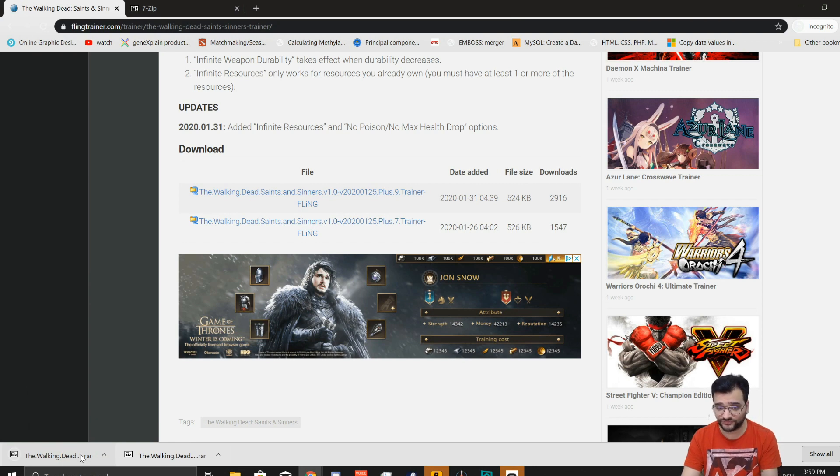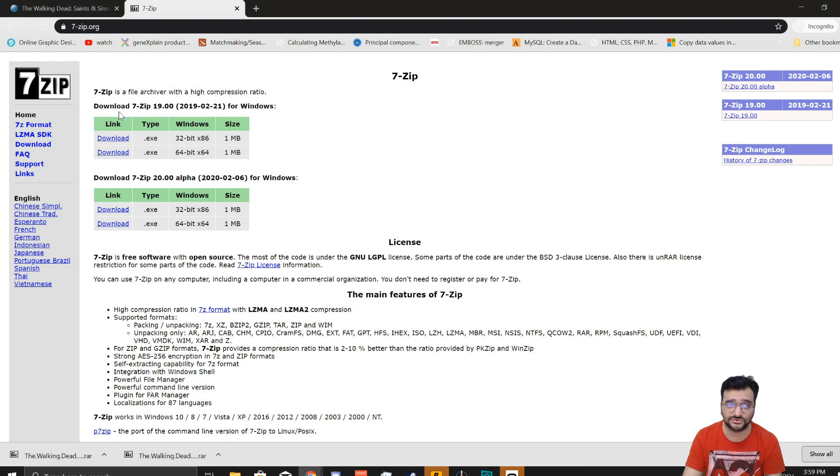It's a compressed file, so you need software to extract it. I'm using 7-Zip — you can just search for 7-Zip in Google and you can find that.